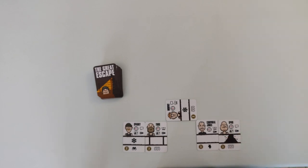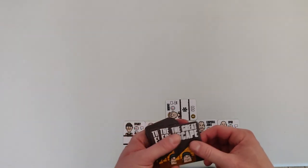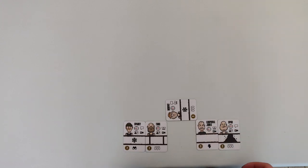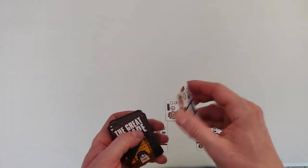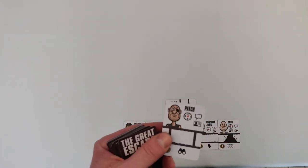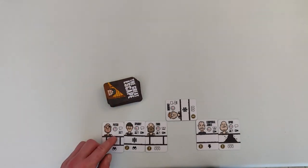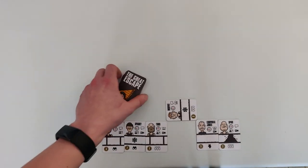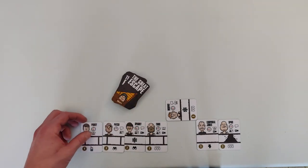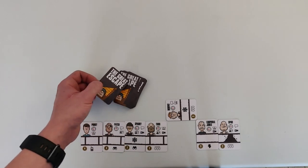The next card is a collapsed tunnel — I'll put that in the east tunnel. If you ever draw a card that can't be placed — for example a normal card where a propped is required — you just turn it and put it at the bottom of the deck. We get another propped card; I'll put it in the west tunnel. And another propped card — again into the west tunnel. I want to get that 10-card streak to move on to the next phase.